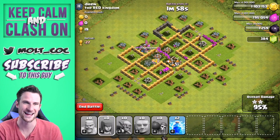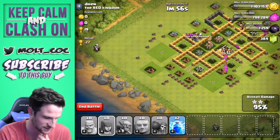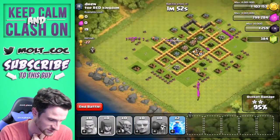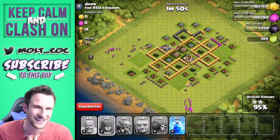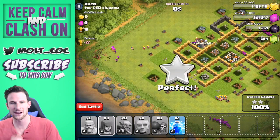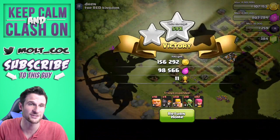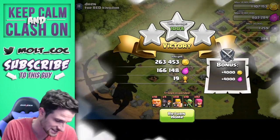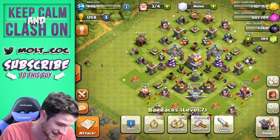There it goes — let's see, they've got to go to all these builder huts in the corner. Let's see which corner wins. The bottom corner is going to win for sure, and there goes the top one — 100%! Awesome: 19 trophies, 263,000 gold, 166,000 elixir. That is ridiculous, really really good. Definitely happy with that.